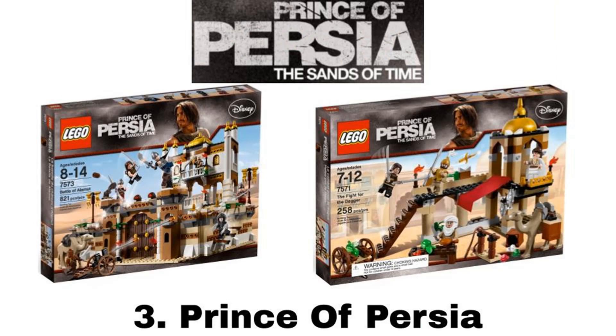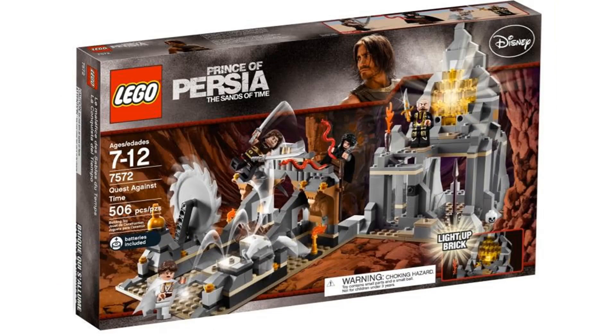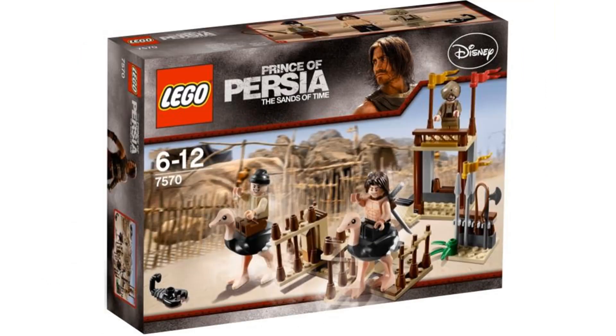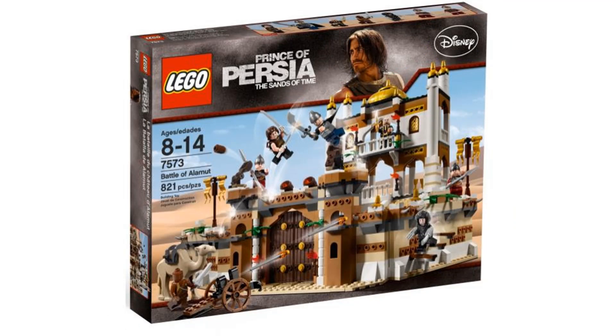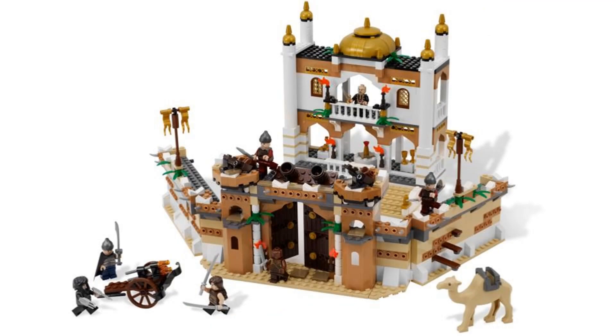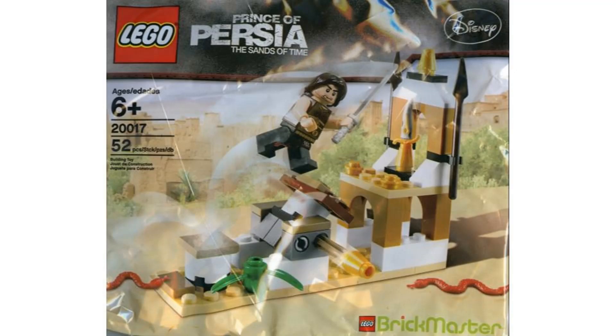Number 3 is Prince of Persia, and this theme came out in 2010 with only 6 sets. This is a licensed theme that I know almost nothing about. All I know is that this is a theme based on a movie that's based off of a video game, but I know nothing about the movie or the video game. But that doesn't matter to me because the sets are really good. All of the sets are really detailed and designed well. I know the movie wasn't that well received and is pretty forgettable now, but the Battle of Alamut set is such a good set for a theme based on something pretty forgettable. I like every set in this theme — even the polybag is really good — but it is weird for me to like something I know so little about.